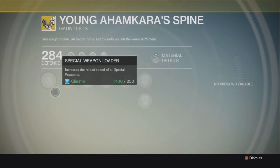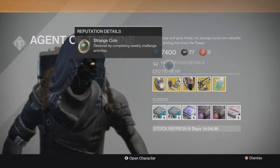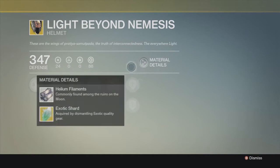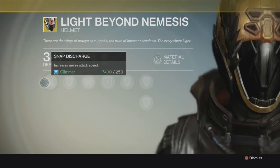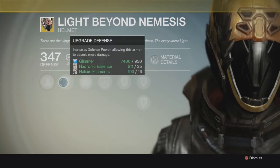I have never seen an Ahamkara's chest. I've seen the helmet, I've seen the arm, never the chest. The Light Beyond Nemesis Helmet is perfect for teammate support. In this one, you can actually increase your melee attack speed, and if you're a Sun Singer, it actually works double for you, because you get the double shield, which means you have an additional shield to go and assist your teammates.